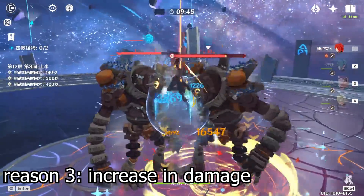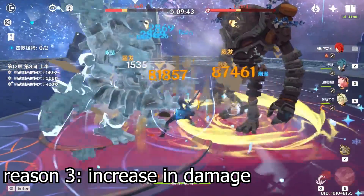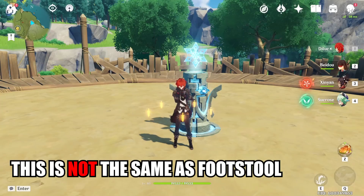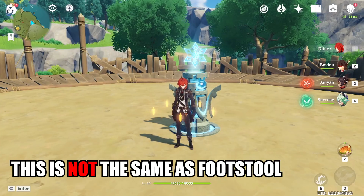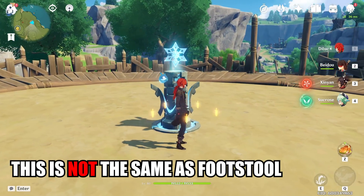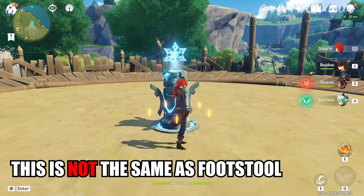The final reason is that you can actually gain damage from doing this. Now, I want to quickly clarify that this has nothing to do with collision. I have seen people jump off this totem right here, and that is the result of collision, not because of this Dragon Strike technique.